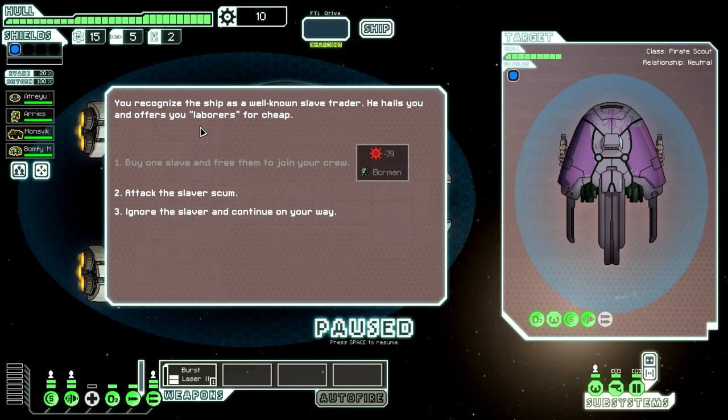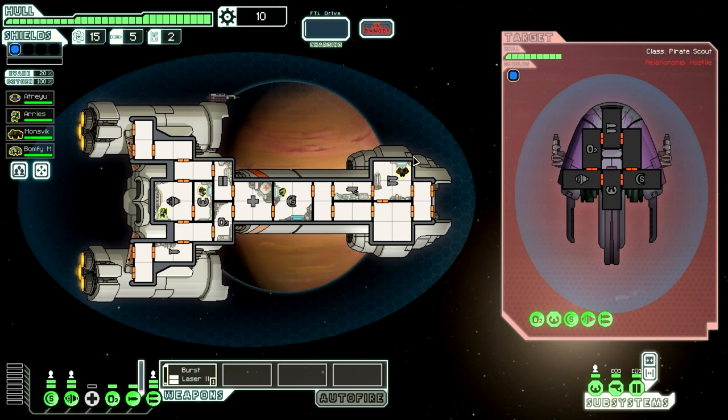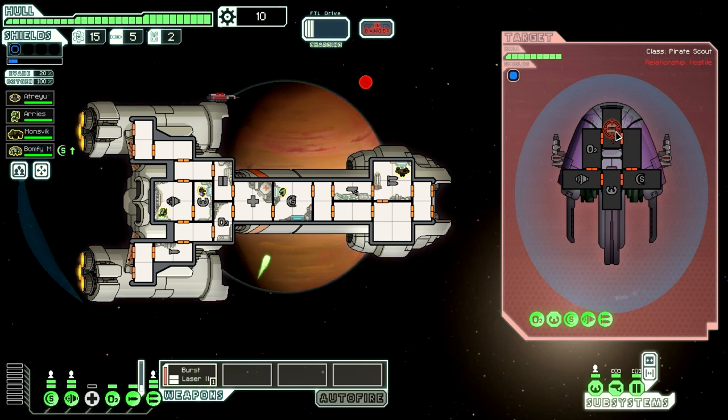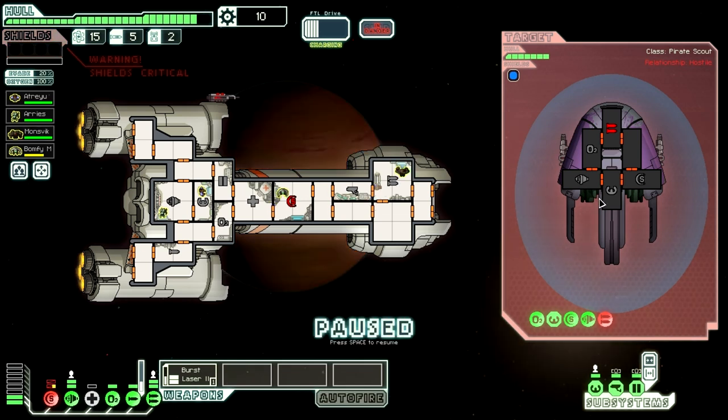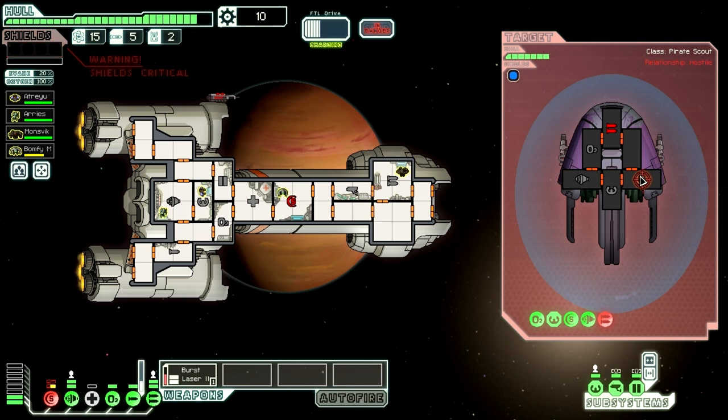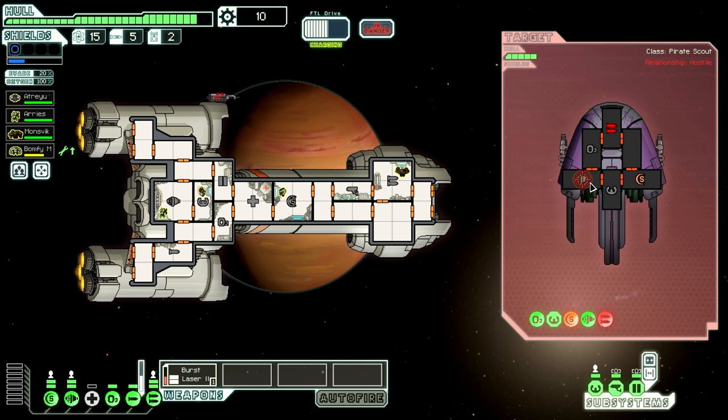You recognize the ship as a well-known slave trader. He hails you and offers laborers for cheap. We're gonna attack the slaver scum rather than just leaving, because I think it would be awesome to get another crew member — that is one possible outcome with slavers. Our shields are completely down, but that's okay because their weapons are completely down too. So Engie — I was going to say Rockman is a super slow repairer, and that would be correct, but this is actually an Engie. He should have the shields back up before they can get their weapons back up. Their shields are completely out anyway, so no harm, no foul. Hopefully we'll get something out of this.